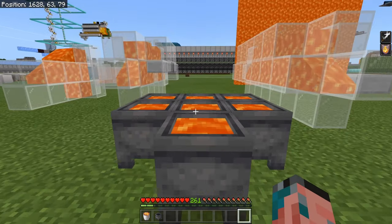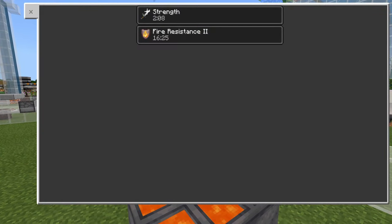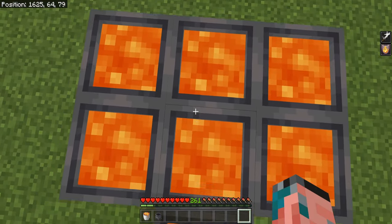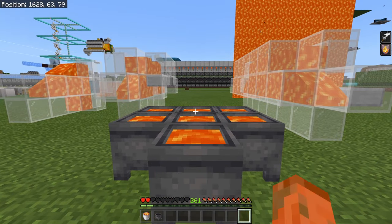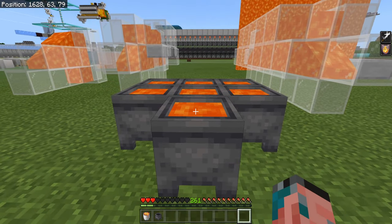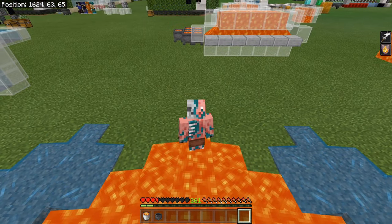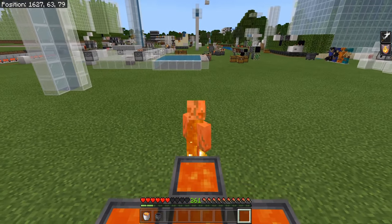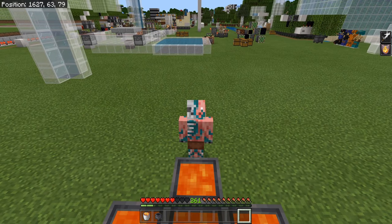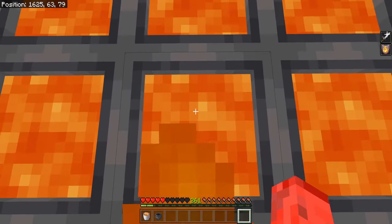A very important bug to be aware of is that Lava Cauldrons do not care if you have Fire Resistance. As you can see, we have Fire Resistance 2 for about 17 minutes. We're going to go ahead and stand in this Lava Cauldron — and as you can see, the Lava Cauldron does not care at all. It's going to do a massive amount of damage to you. Of course, we can go stand in normal lava and that doesn't do anything to us at all. The fire you get from standing inside the Lava Cauldron also does not do any damage — it's purely the lava inside the cauldron that you need to be very aware of.